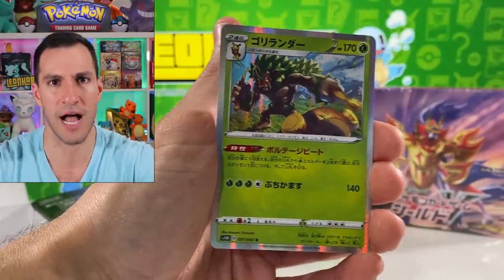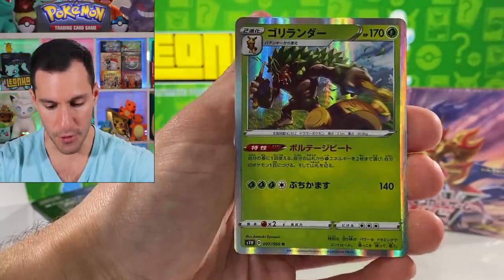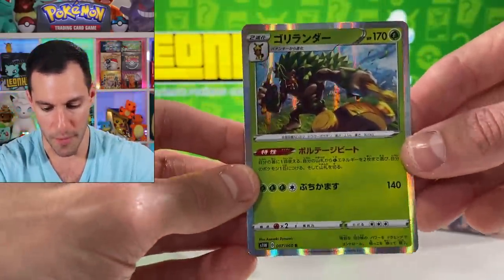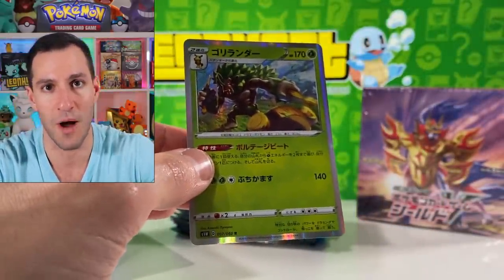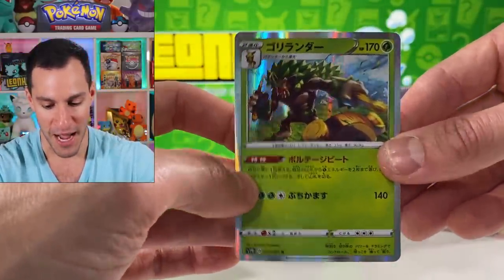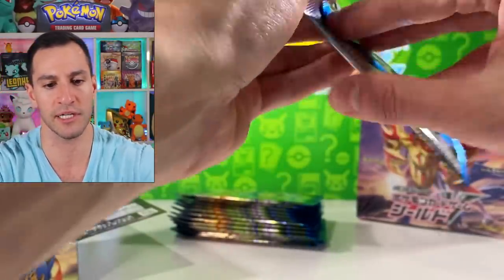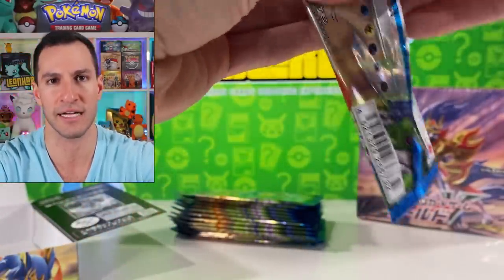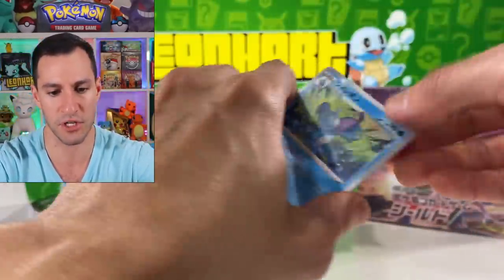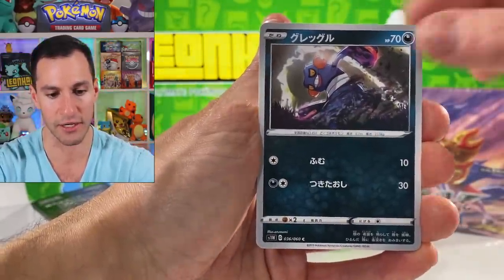Rillaboom! And currently I just evolved my Thwackey — yeah, little to the imagination. Just evolved into a Rillaboom! I love the whole Grooky line. Granted, when you look at Thwackey he doesn't have a neck — I kept staring at that for some reason. But for the most part I love that line way better than the Sobble line and Drizzile and Inteleon. Don't at me, bros.